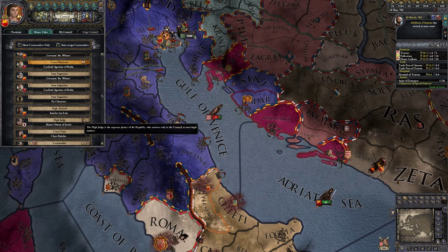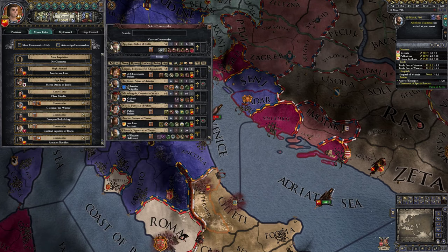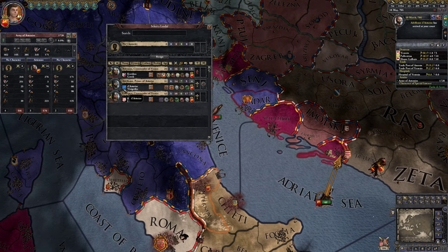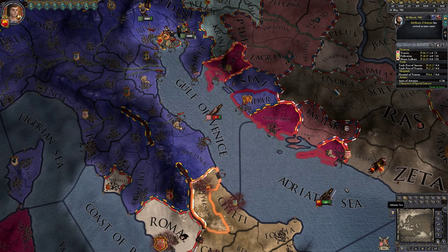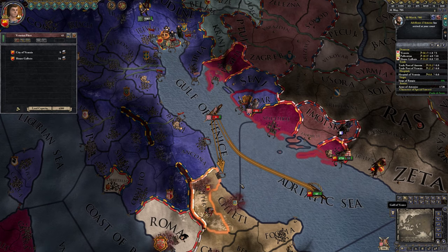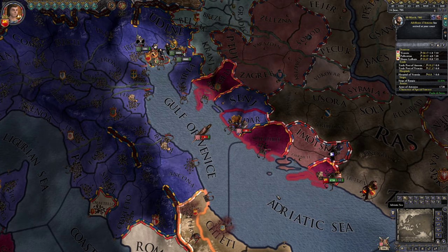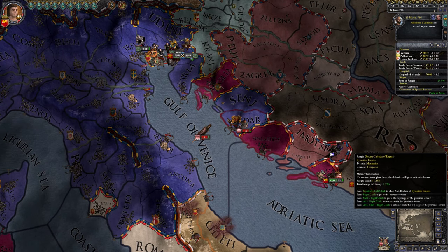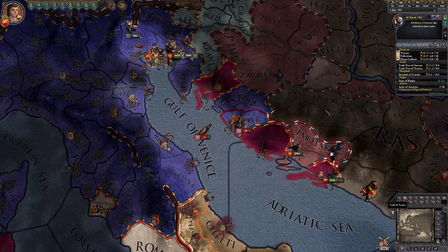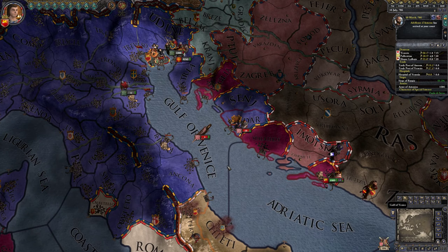Let's assign our new commanders quickly. Then we'll stand on our ships to save some money. My hope here is really that they will just come for us directly down here, attack into a mountainous area, or we can push the war score in a manner where we get to force a white peace — that would be good. Those are the options we're looking for. One of our lovers is pregnant.